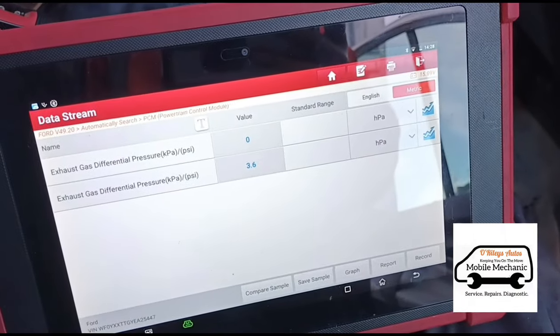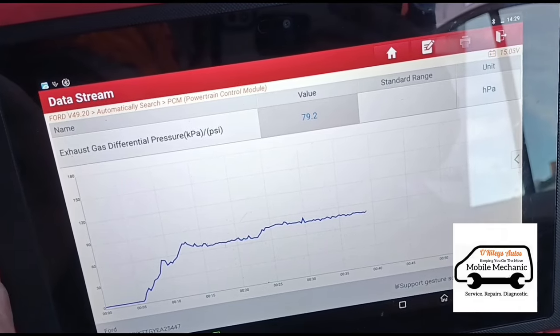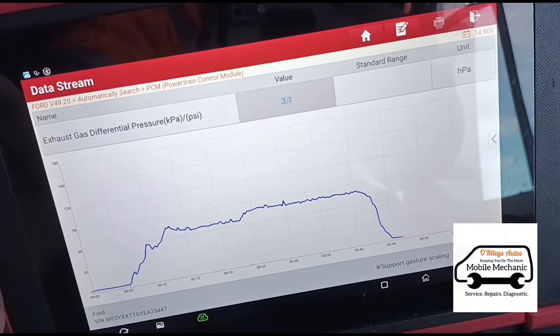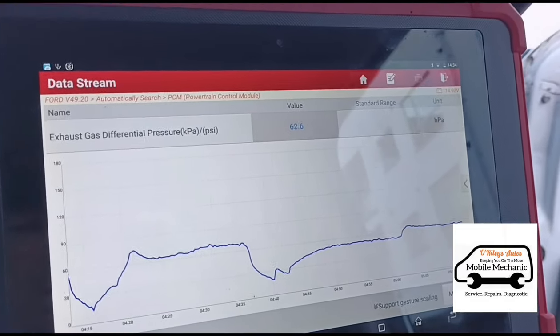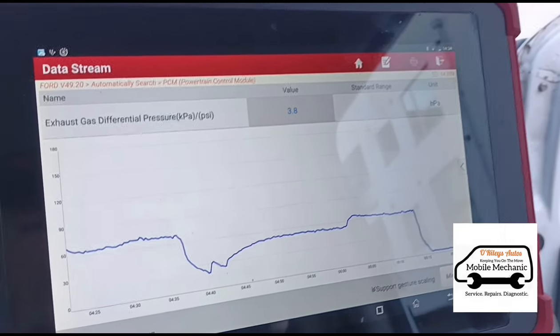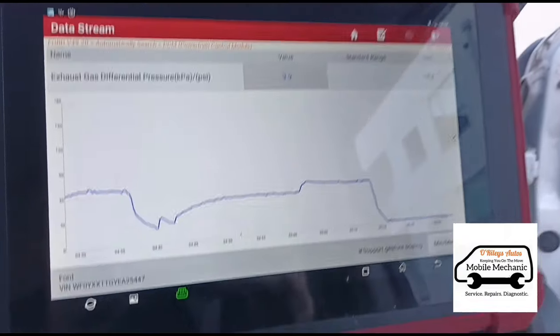Now we have 3.5 HPA on idle. That's going to keep coming down as you can see. We've got around 62 HPA now on 3000 RPM, and 3.5 on idle — that's plenty good enough. That will lower down even more once the fluid has done its job completely. We've only been running the vehicle for just a few minutes.